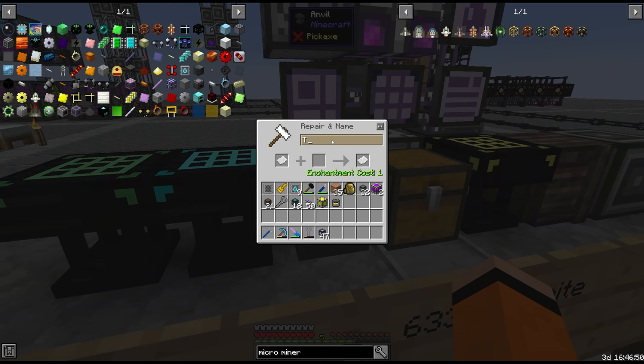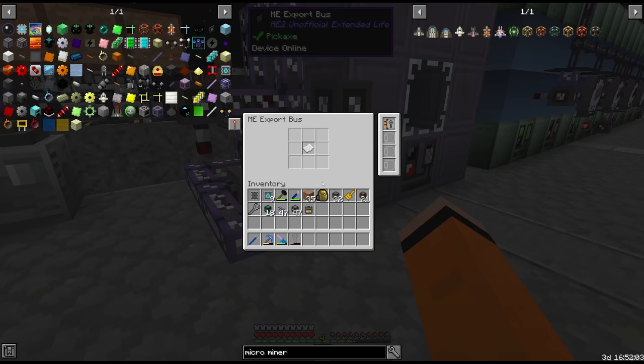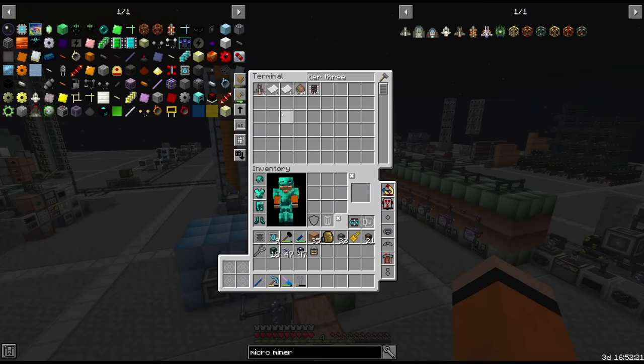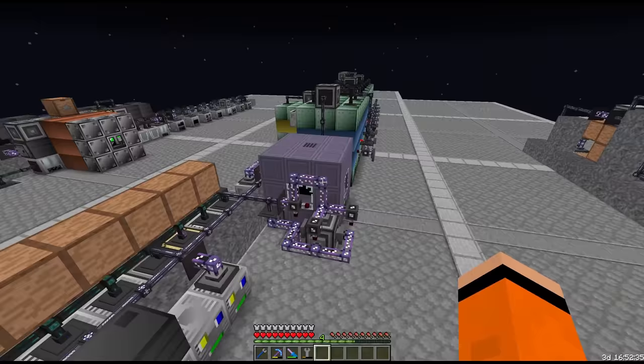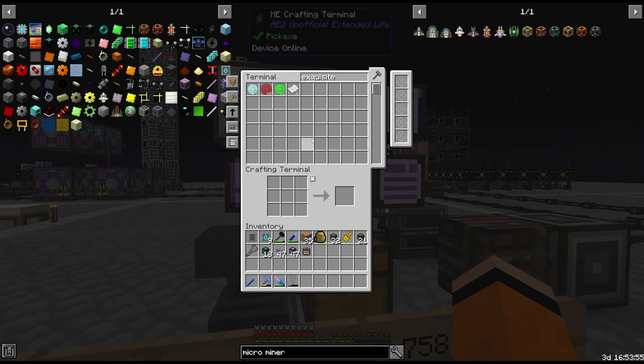We'll create a new blank piece of paper — this is going to be the tier 3 micro miner exquisites mission. I've set up the logic to request the piece of paper for the tier 3 exquisite mission. We already have some tier 3s crafted so let's send an exquisite mission. We also need a gemstone sensor for the quest, and we should see a bunch of exquisites show up in our AE system.